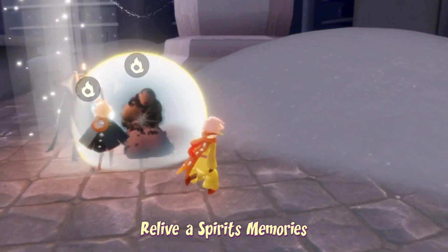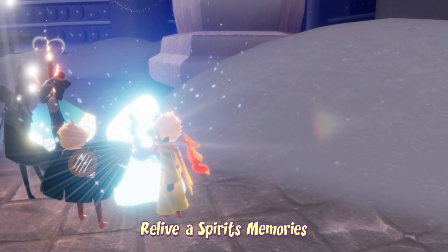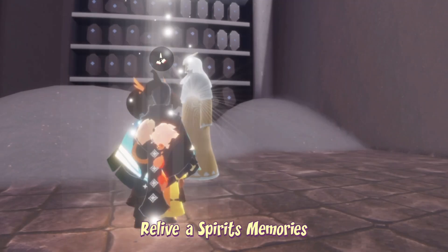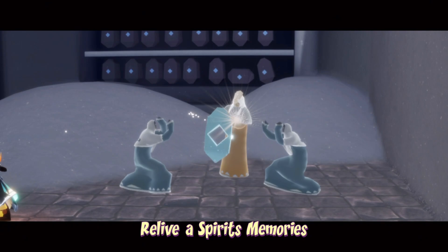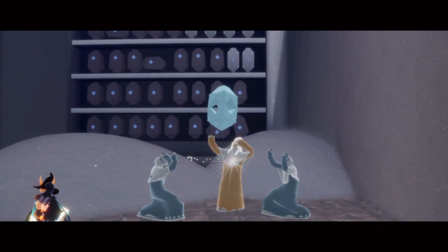To relive a spirit's memories, all we have to do is first relive a spirit, then light them, watch their final cutscene, and recollect their emote. This can be done with any spirit in the Vault of Knowledge — it does not necessarily have to be this one, so feel free to use any spirit at all as long as they're in the Vault of Knowledge.